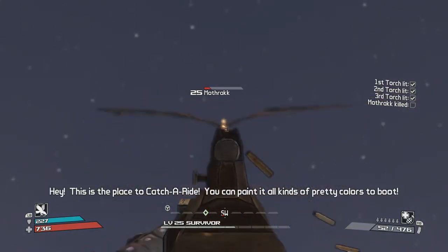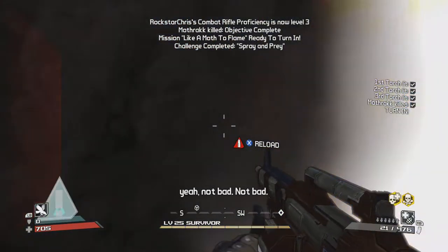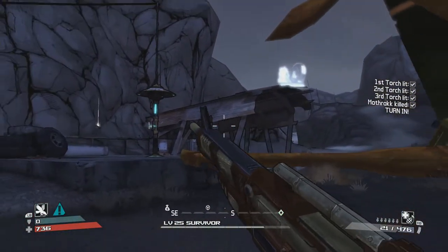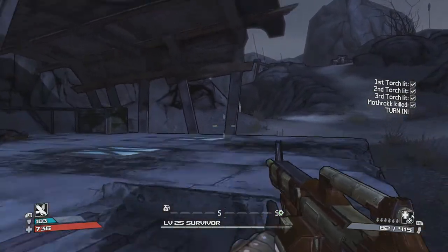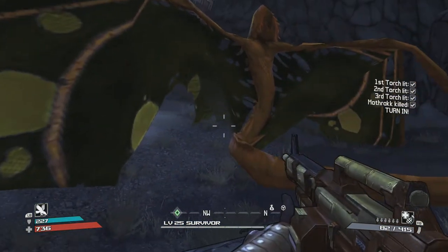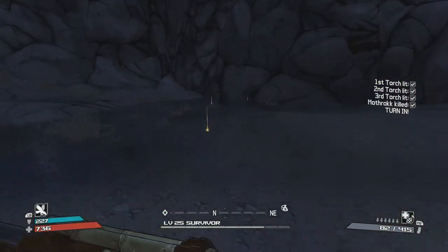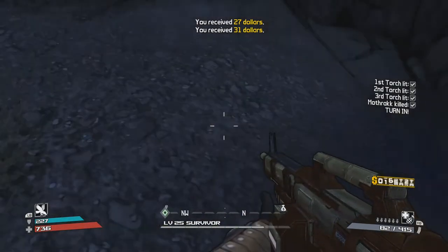You can see here I'm backing up as I'm shooting at him, and that's it. That's how you kill Mothrak. Just remember you need to hide under this carport. I'm level 25, but you can take him on at about level 22 or 23 if need be. I hope that was helpful — make sure you subscribe to my channel, like this video, and thanks for watching.